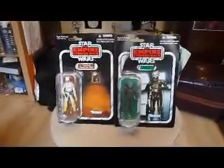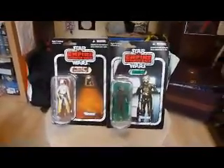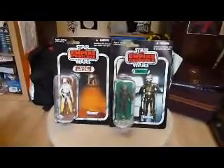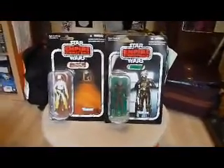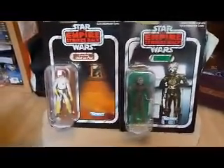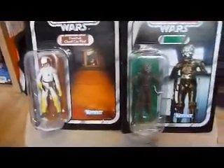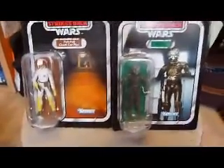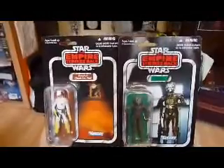Here we've got two of the 2010 Vintage Collection Wave 1 figures. I've been really bad at collecting these — I've only just got these now. We've got the Cloud Car Pilot on the Empire Strikes Back card and Forlon also on the Empire Strikes Back card. These both have the classic image from the 1980s, the same picture as what they had back in the day.